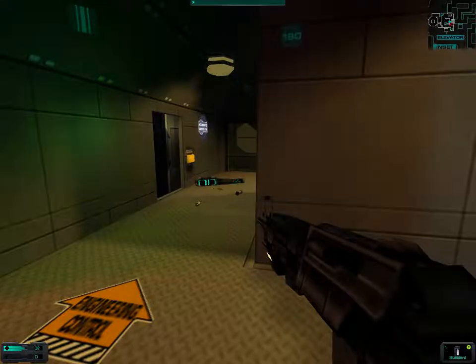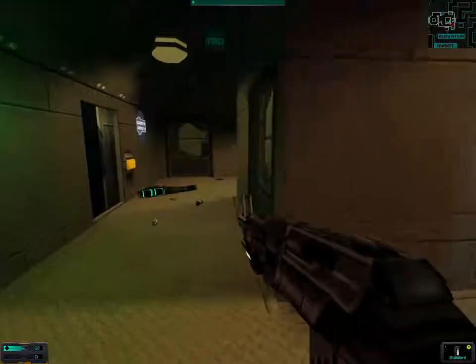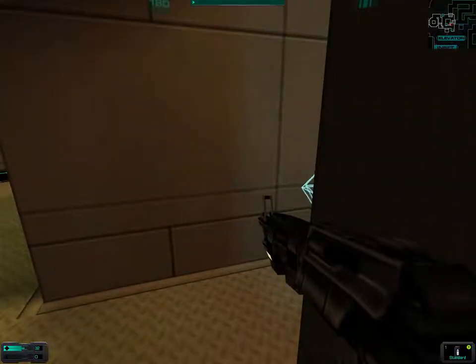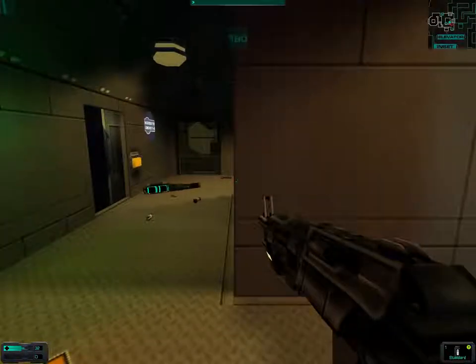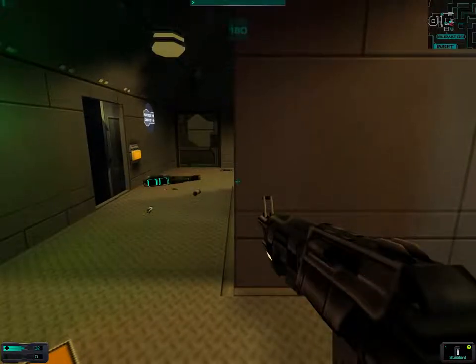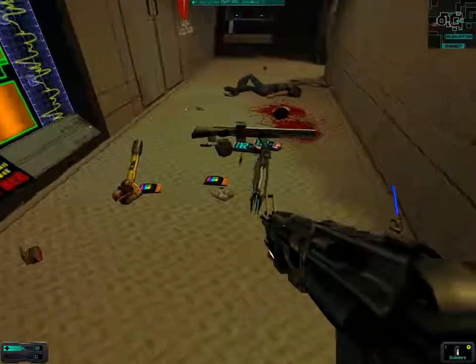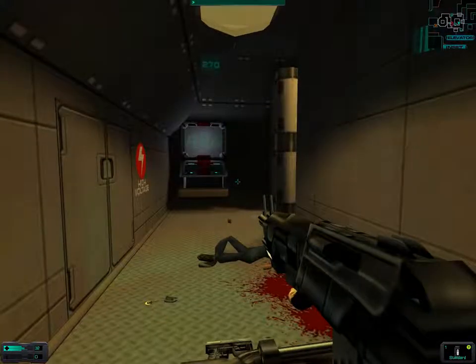Welcome back to Let's Play System Shock 2. I've made a decision — we are not going to find the hazmat suit, and I think it's not really necessary. So we're just going to go directly to the Rickenbacker after we've done something, which would be upgrading our current weapons.